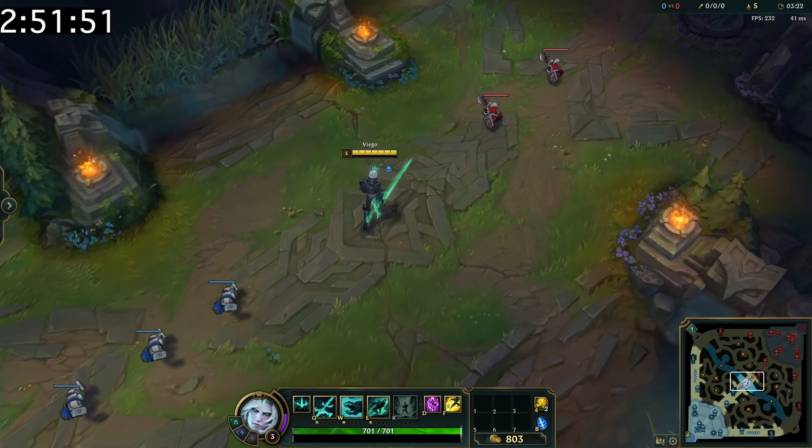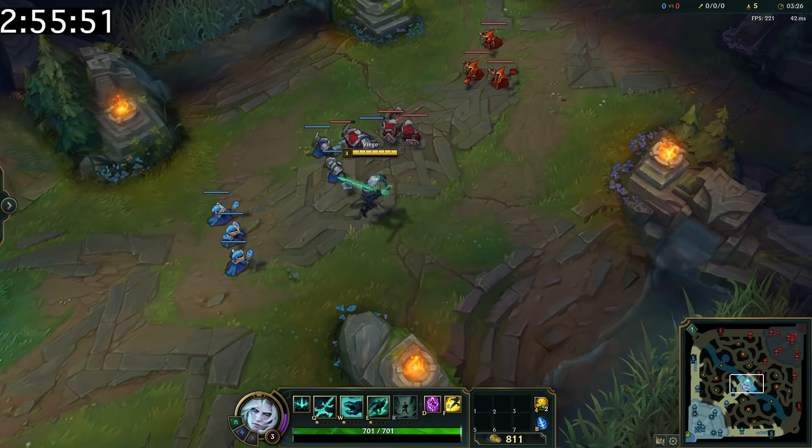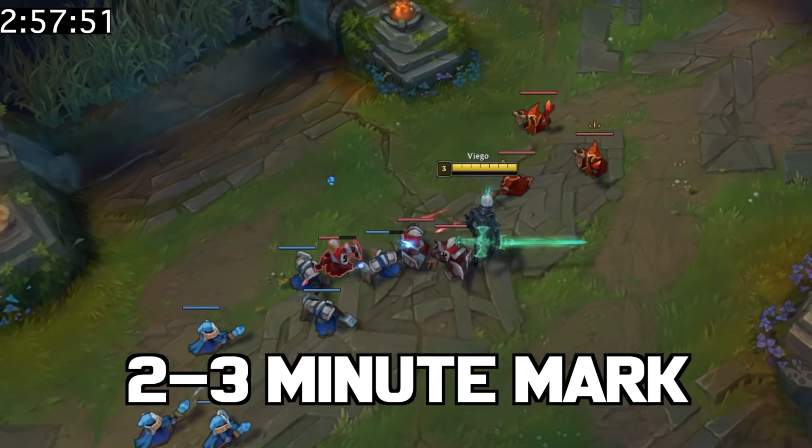If you notice that the enemy mid lane wave looks a little weird, it's possible that the enemy jungler just switched sides. This is typically true especially around the two to three minute mark.